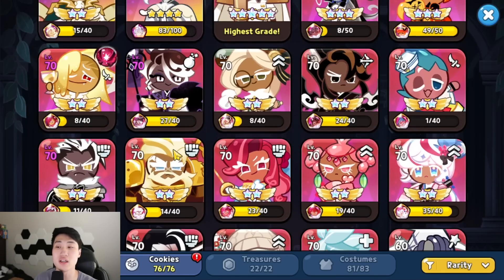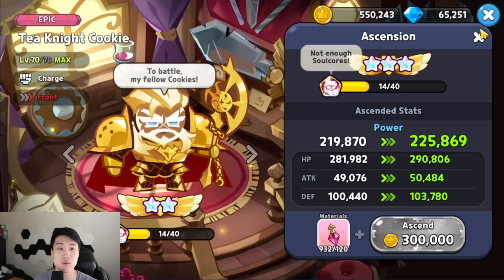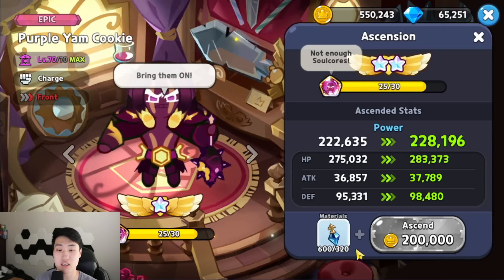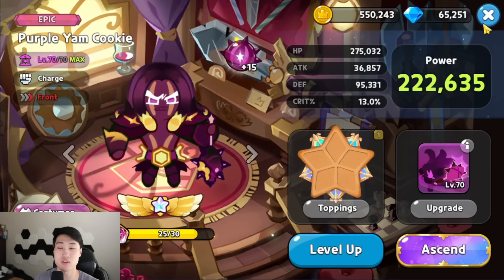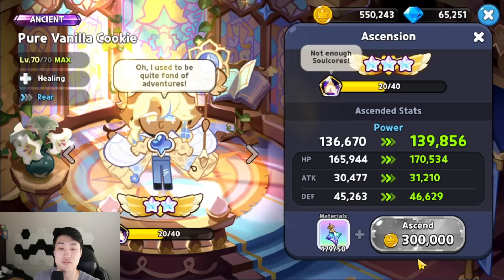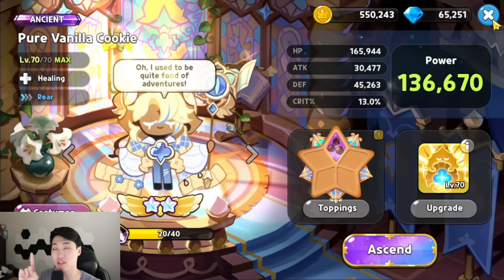You guys keep going on and at 2-star ascension they're going to need the epic ones. At 1-star ascension you're going to need the rare one. Right here, the rare one is needed to go up to that 2-star. And then at 3-star you're going to need the legendary, and then so on. You guys can see right over here for Hollyberry, 1-star to 2-star is an epic. And then for Pure Vanilla, 2-star to 3-star is going to be legendary. So that is one place you're going to need them.